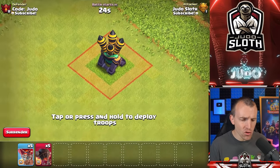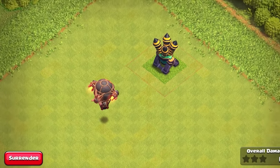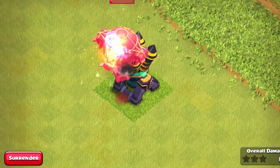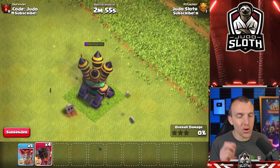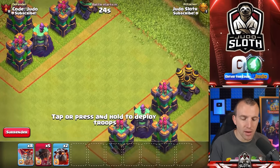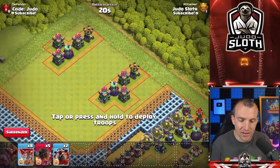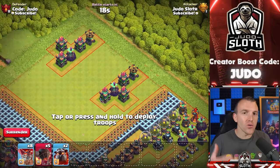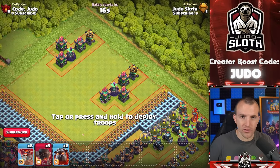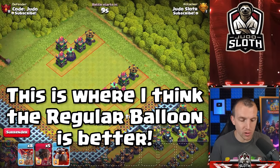One air defense versus one rocket balloon — let's place the rocket balloon from a little bit of distance to make this fair — and it is so quick it can get to the air defense, but not enough to take it out alone. I want to show these comparisons in isolation so you can easily see the difference. Against a realistic base, things might be different.